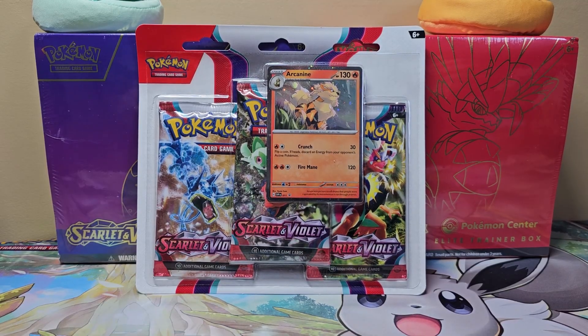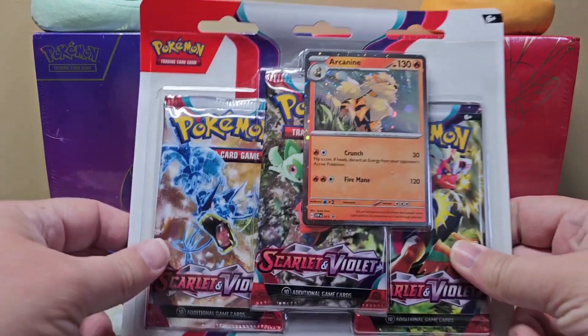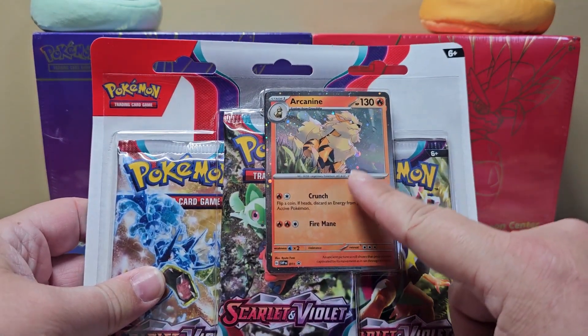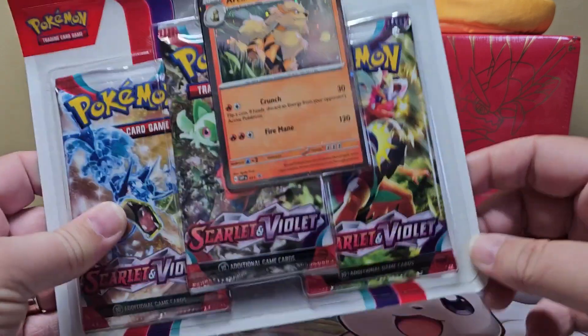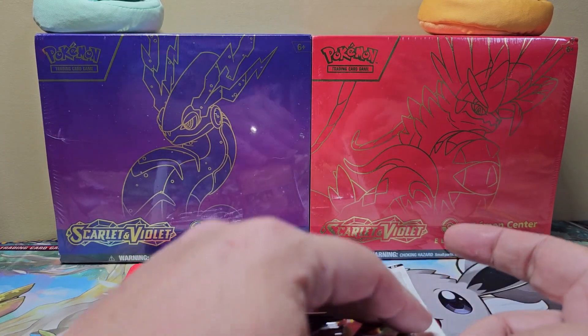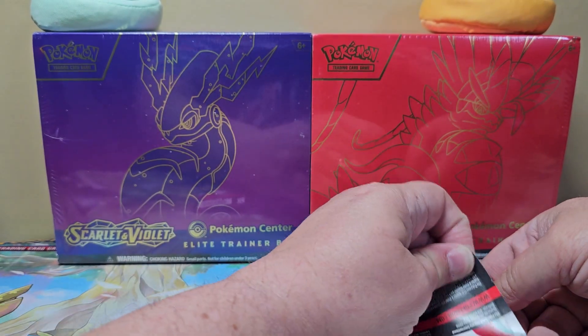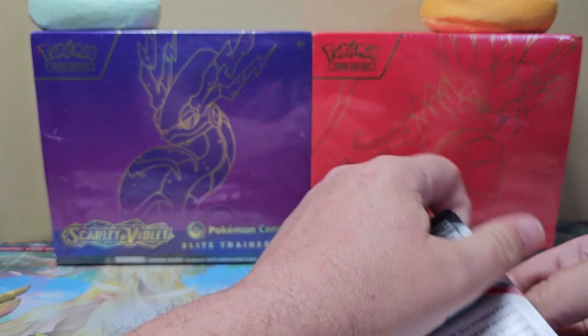What's going on guys, it's PA Pokemon Pools. I picked up just a real quick video today — I picked up a three-pack blister. I was actually looking for the one that had Arcanine on it, so we're going to go ahead and get that open here for you. My last couple videos have been pretty long so I'm going to try some shorter form content here so I don't put everybody to sleep.